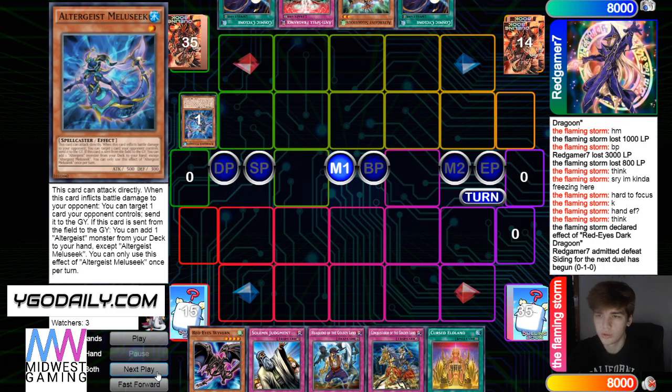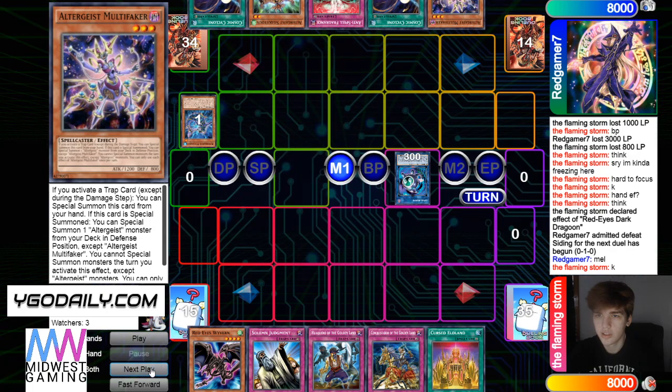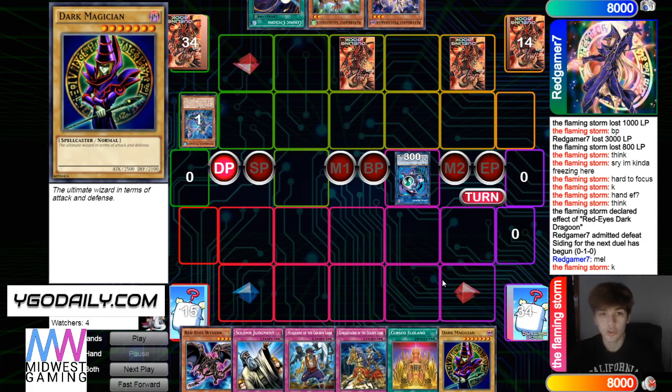He's going to normal summon, make Link Karibo. He's going to get the Surge Faker, and then set to pass. Ooh — draws the ultimate wizard in terms of attack and defense.